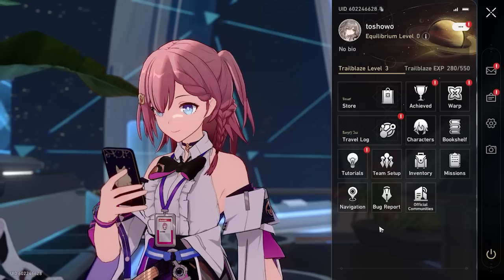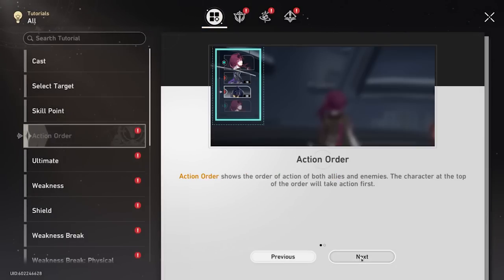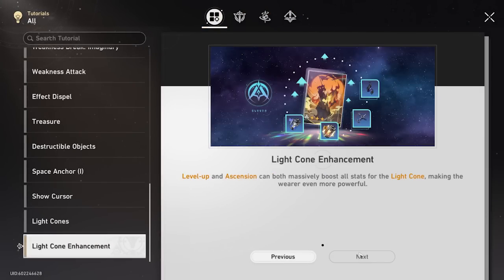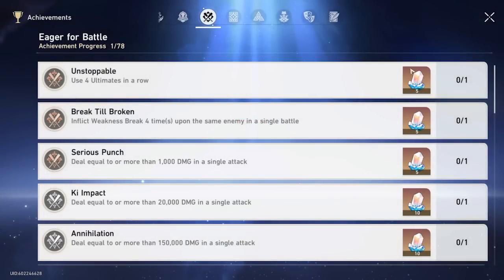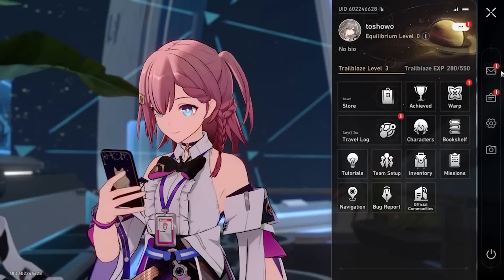Back in Honkai: Star Rail, go to Tutorials — the little light bulb icon — click Next on all of it, and claim all those rewards. Then go to Achievements and claim your achievements — you should have one or two. It's very important to claim those.